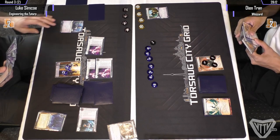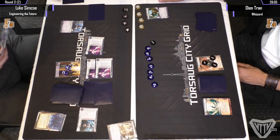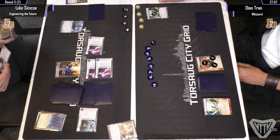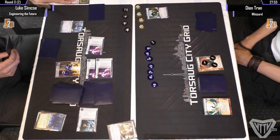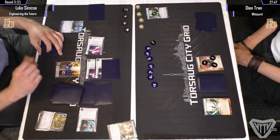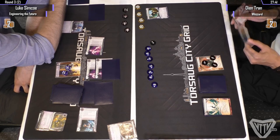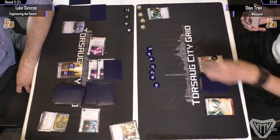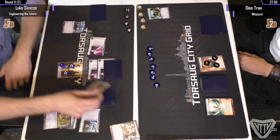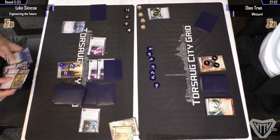Friends in High Places are going to bring it back soon. This deck, like Moons, presents the runner with a little bit too much to do — meaning they either have to choose to challenge the board state or choose to set up. In both cases you lose tempo: either you lose the tempo to build a rig that can challenge the beefy ice, or you allow the Corp the tempo to create a board state that simply wins them the game.